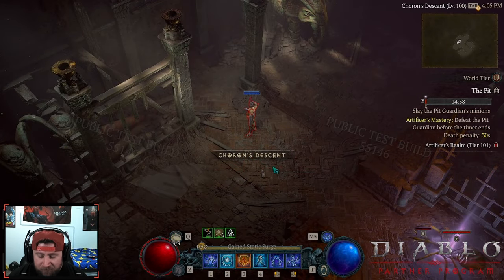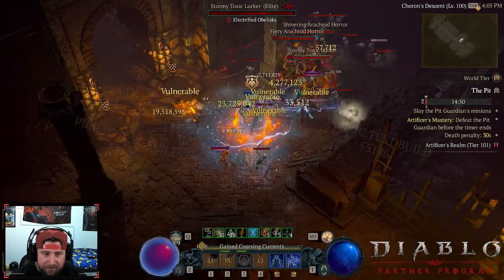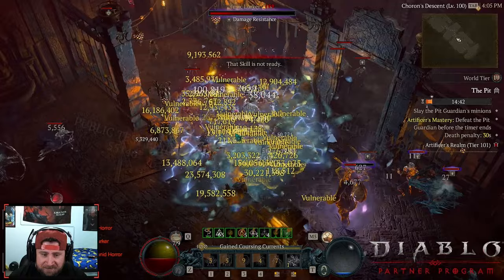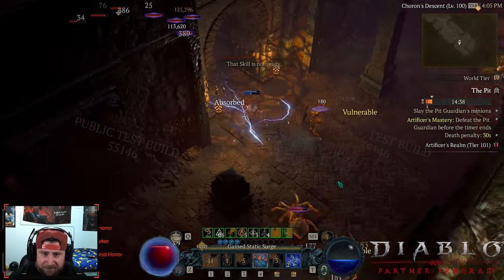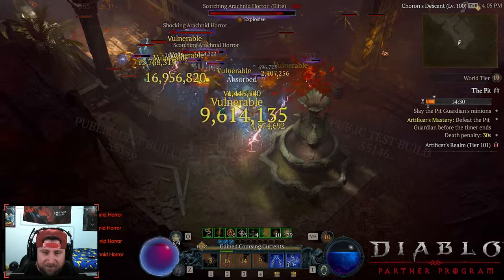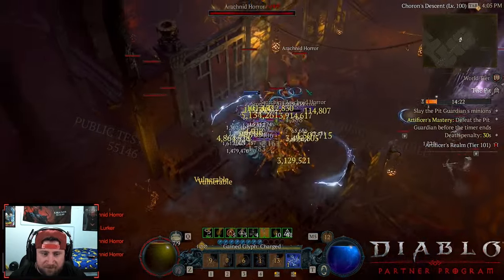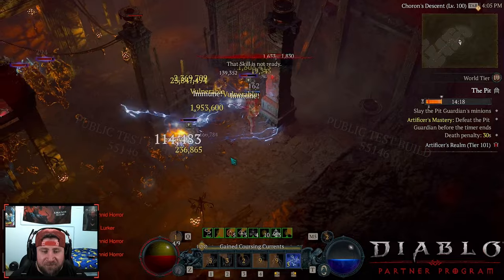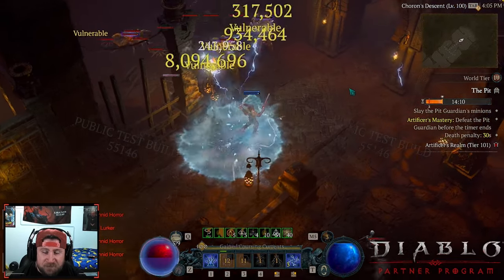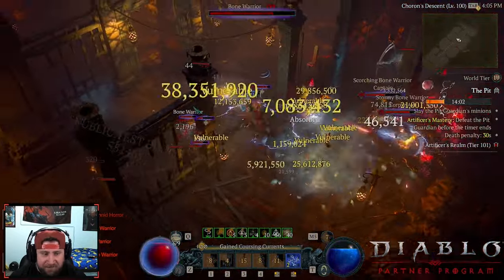The way you play the build is you throw a couple chain lightnings, use Teleport to pull enemies in, and Shatter does the majority of your damage — which kind of sucks. You don't want your mana to go away because you need it, so you just keep running around with chain lightnings bouncing. Visually the build looks very cool, but because of the helmet scaling, if you take that away you're not anywhere close to these damage numbers.